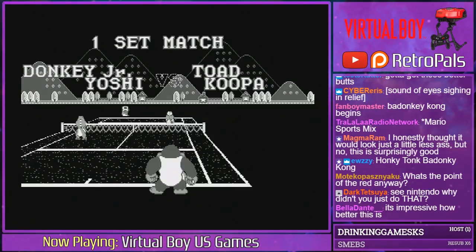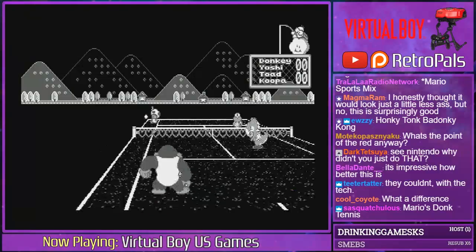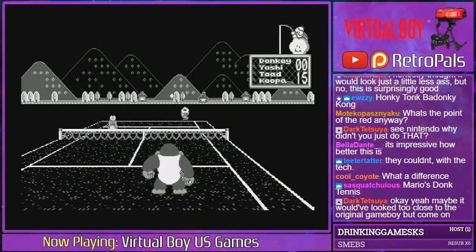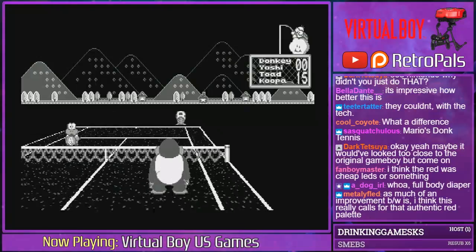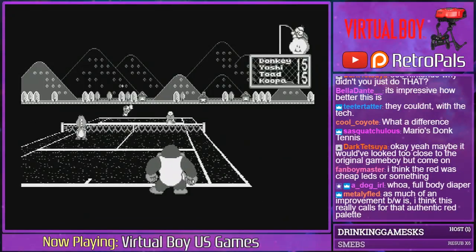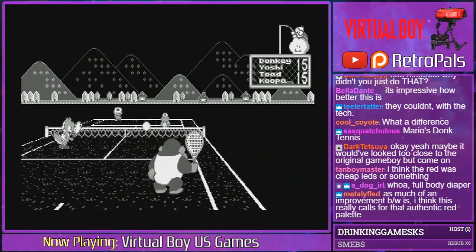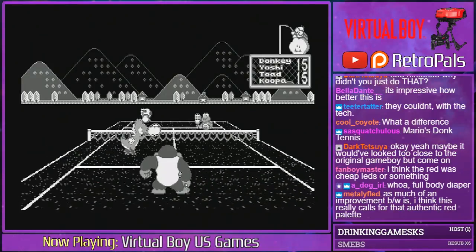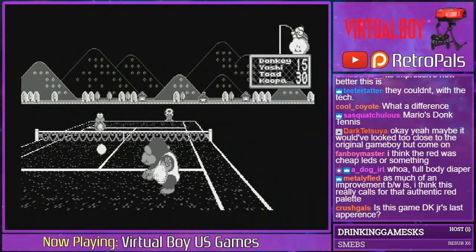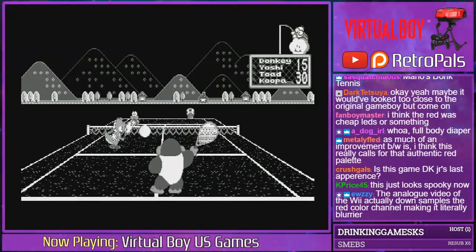The reason it was red was because of the technology they had access to at the time. There's a lot of info out there about the Virtual Boy's development. To sum things up: it started off as a really ambitious color head-tracking headset, and then when Nintendo realized it was going to be way too expensive to produce they started making cutbacks — eventually so many cutbacks that the thing no longer made sense at all. They removed the head tracking so you had to be stationary, because they couldn't do full 3D movement with real-time head tracking. As for the color, they were initially planning a color version but there was some kind of judder issue with the graphics, and plus monochrome was way cheaper.